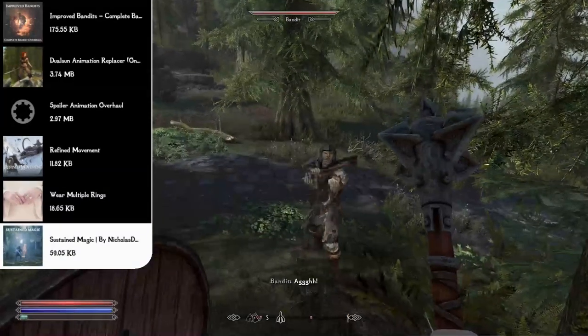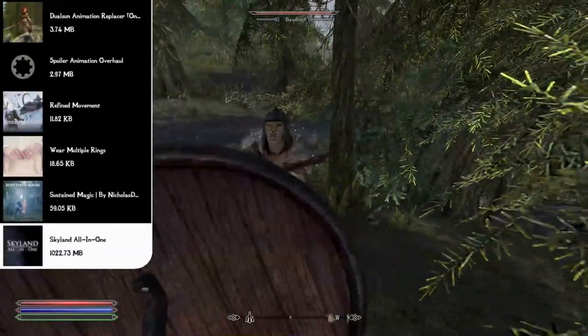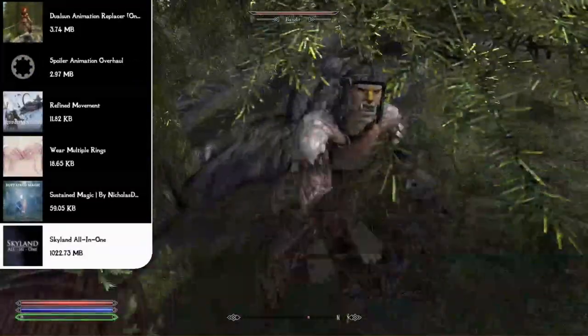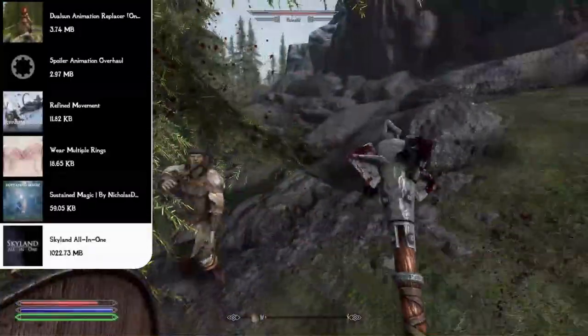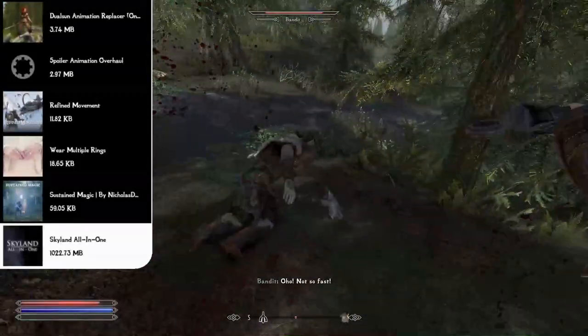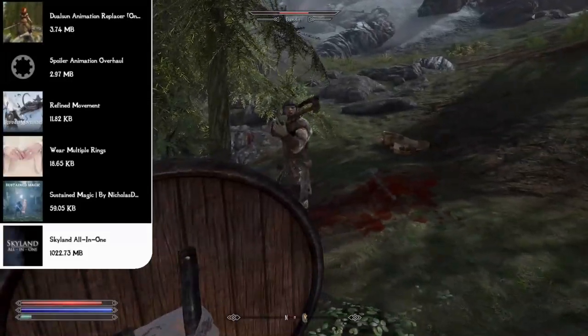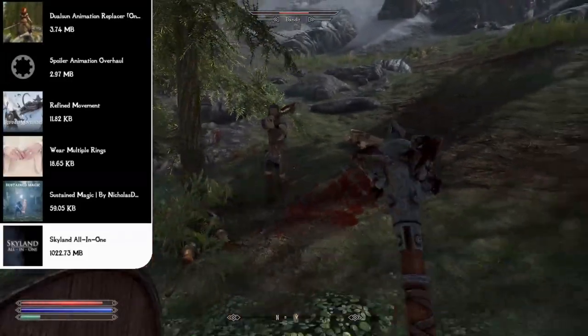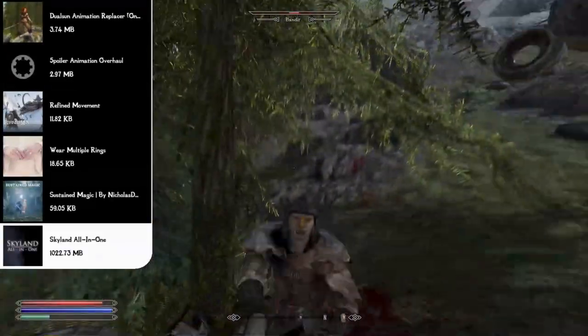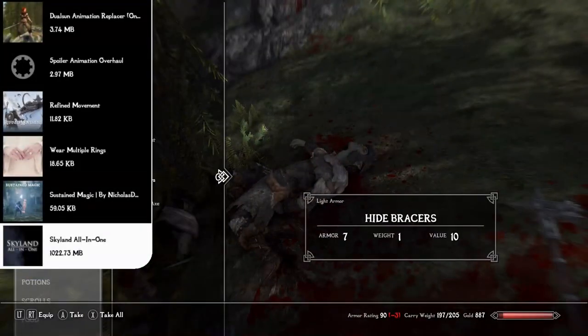For graphical overhauls, we start with the Skyland All-in-One mod — one of the best all-in-one graphical overhauls. It covers farmhouses, Markarth, Riften, Solitude, Whiterun, Winterhold, road signs, standing stones, the Dark Brotherhood door, caves, Dwemer ruins, imperial forts and dungeons, mines, and many more locations with new, amazing-looking graphics.